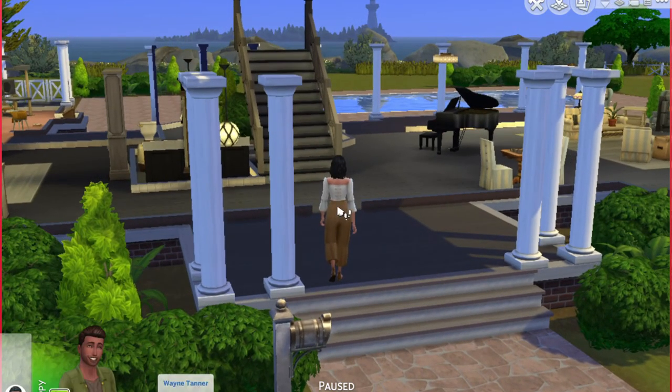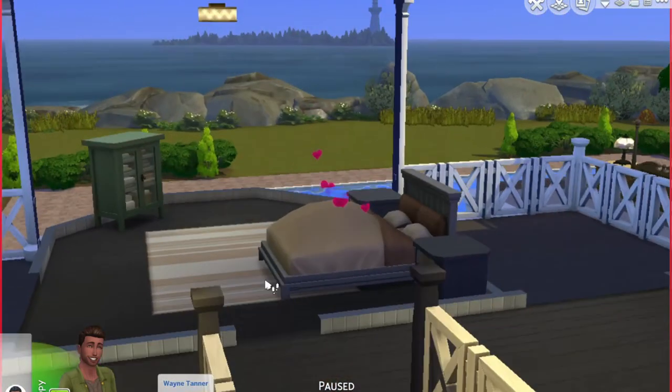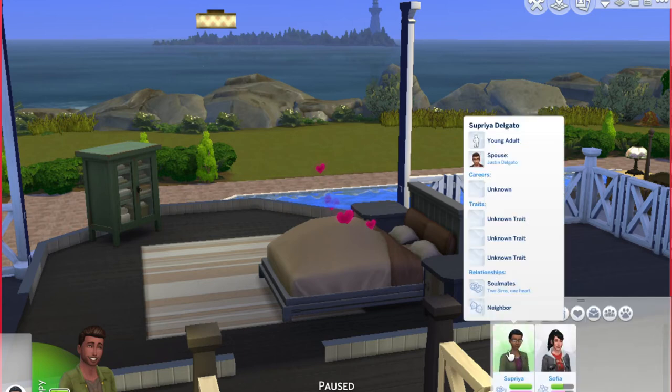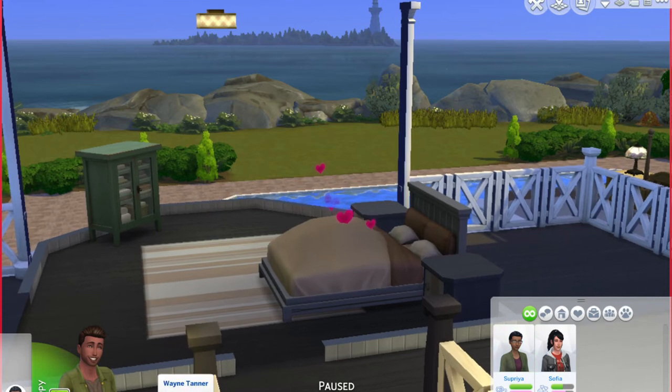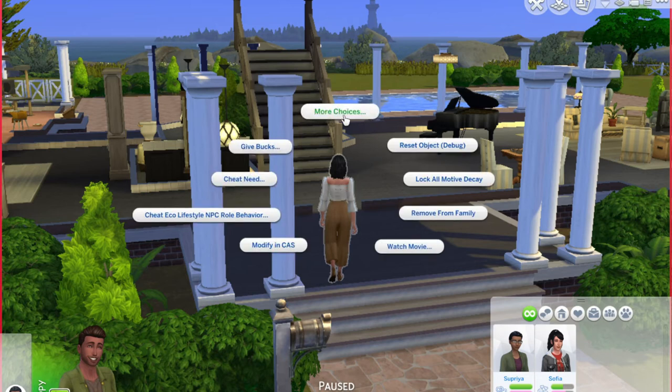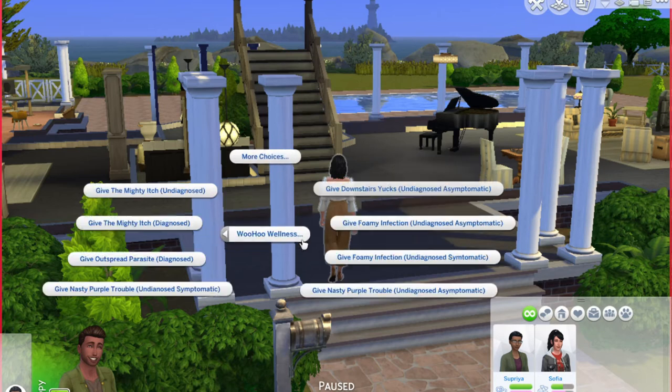So we're in game. I've just made two random sims. Through cheats, I've basically given this sim a WTD. Now I'm going to show you what you'd have to do to give them one if they don't already have them. You'd put in testing cheats on, then you can do it with your household sims or any other sims in the world. You would right click your sims and you can choose if they're undiagnosed, diagnosed, undiagnosed symptomatic, asymptomatic, or undiagnosed asymptomatic.